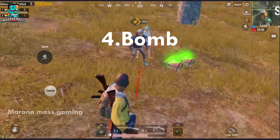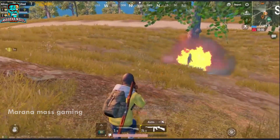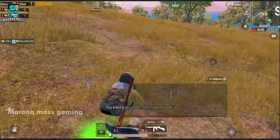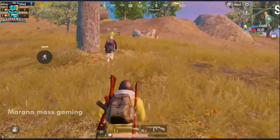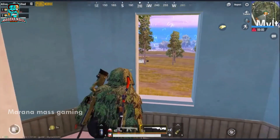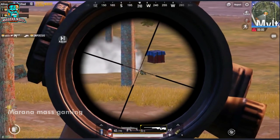We are going to go to the dead players and get the loot. There are two dead players. We have SMG, shotgun, throwable, and car from them. As a result, we now have the required weapons covered.